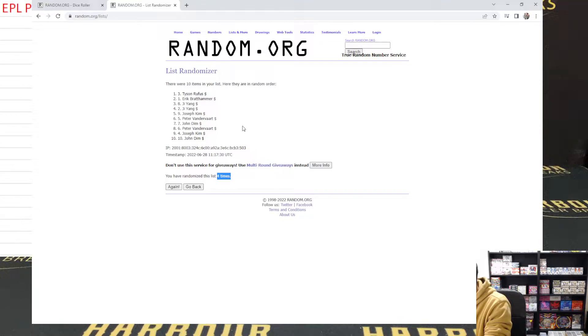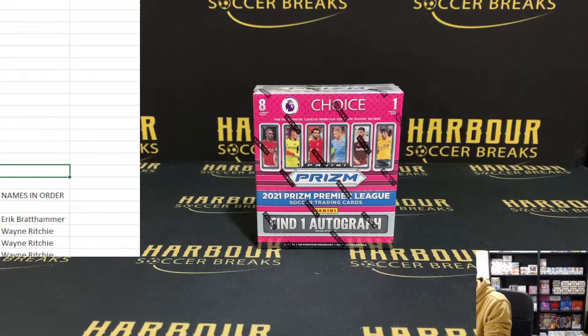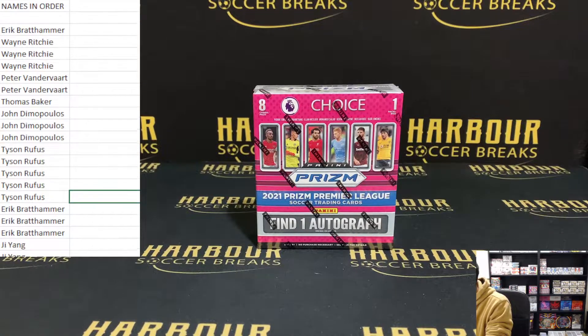Unlucky - Peter and Joseph and John on that one. Just to confirm, four times. Let's fill those names in. So Tyson gets five spots - congrats Tyson. Eric, you get three. And Yang, you get two. That's the teams in order, so Yang with two at the back.